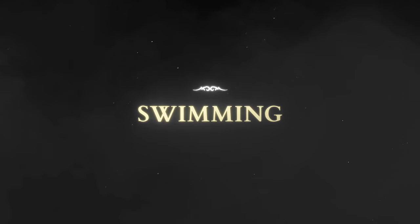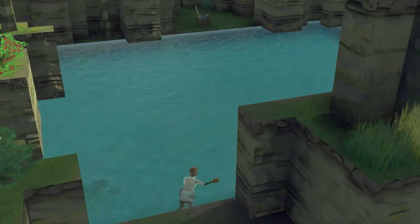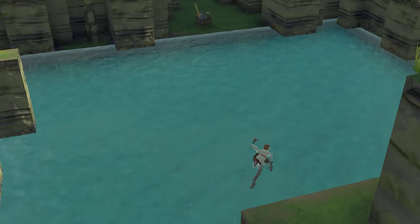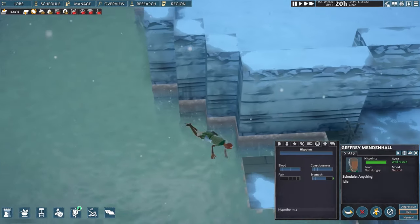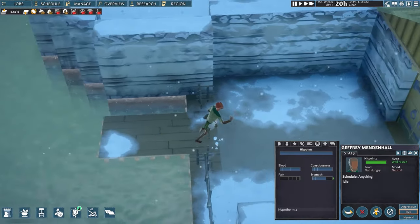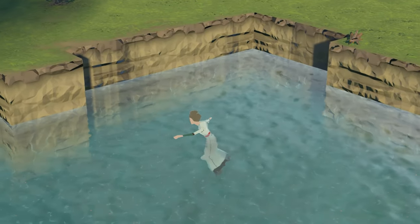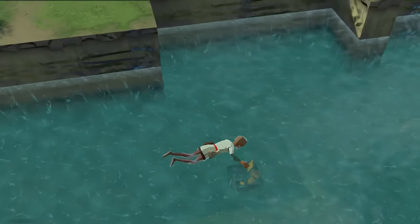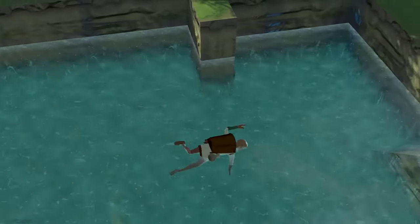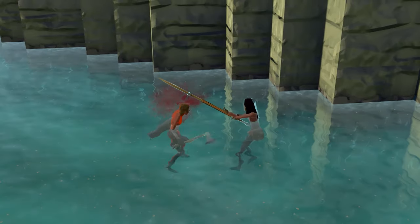Don't worry, settlers and animals know how to swim. Settlers will only swim when necessary, as it will apply a wet effect to them that lowers their mood. In extreme cases, such as during the winter months, becoming wet can even give them hypothermia. You'll also need to make sure that the water level is high enough for them to get out, otherwise they can drown. Settlers can pick up any piles located beneath the water, and if needed, even fight enemies while swimming. It's not exactly graceful, though.